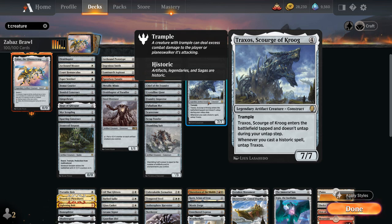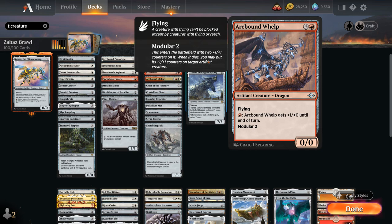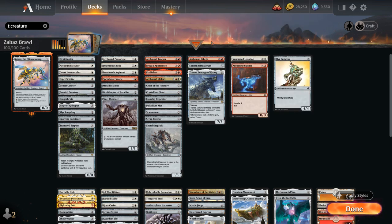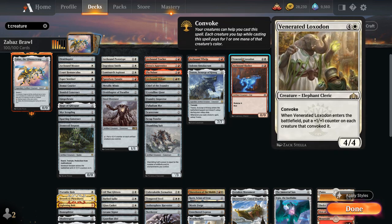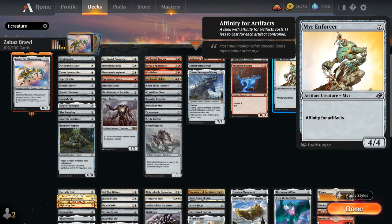At 4 mana: Traxos is a 7/7 Trampler that enters tapped and doesn't untap normally, but untaps whenever we cast a historic spell — artifact, legendary, or saga — and is great for crewing vehicles multiple times. Solemn Simulacrum finds an extra land and draws on death. Arcbound Whelp is a Modular 2 flyer with fire breathing. Topping the curve: Venerated Loxodon uses Convoke to tap cheap artifact creatures and put counters on them. Arcbound Slasher is Modular 4 with Riot — choose a counter or haste. Mirran Enforcer has affinity for artifacts, is a 4/4 costing 1 less for each artifact controlled, potentially free if we have 7 or more.